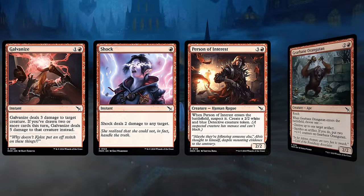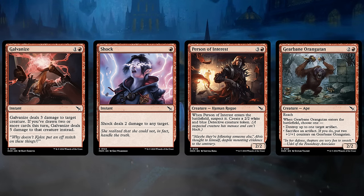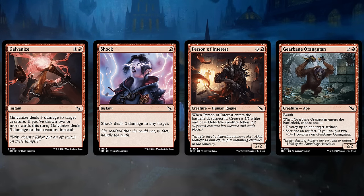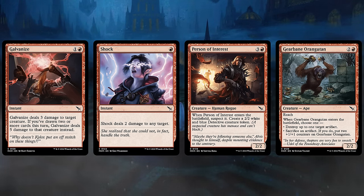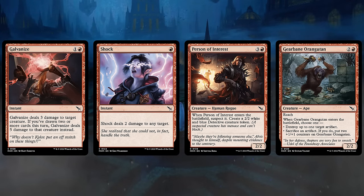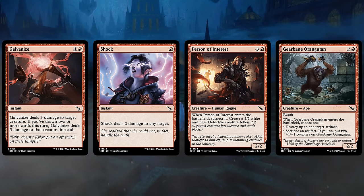My favorite red common is Galvanize, dealing 3 damage to a creature unless we've drawn two or more cards this turn, in which case we deal 5 damage instead — it pairs very well with Clue Tokens. Shock is back, dealing 2 damage to any target, so it can also go upstairs. Of course, if we try to take out a disguised creature, we still have to pay the Ward cost, costing us 3 mana total to take out a 2-2 with Ward 2. Person of Interest fits into a lot of different archetypes, especially Red-Black and Red-White. And Gearbane Orangutan is a great way to answer opposing artifacts — even a Clue Token can be good value on a 2-2 with Reach, and we can also sacrifice an artifact and have it enter with two +1/+1 counters.